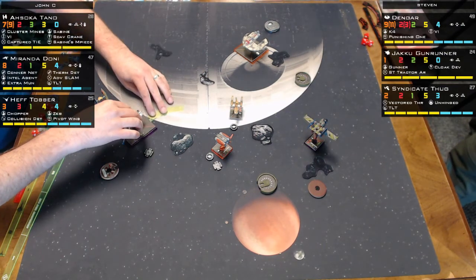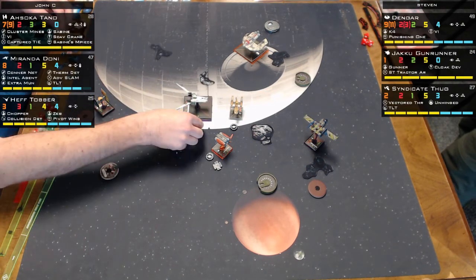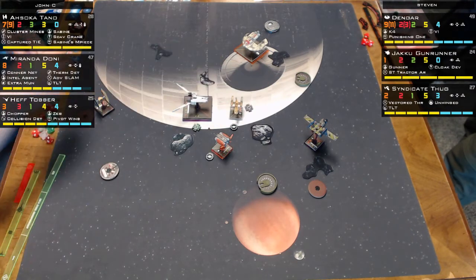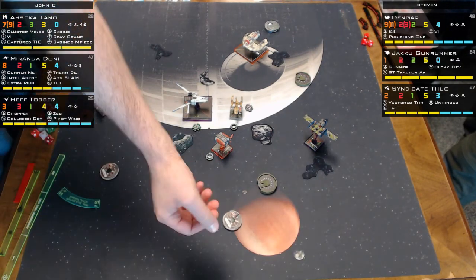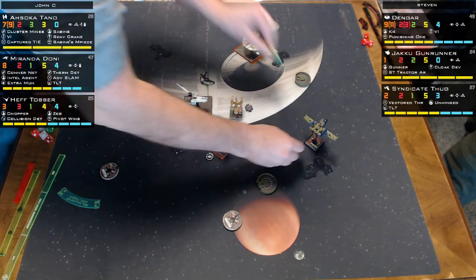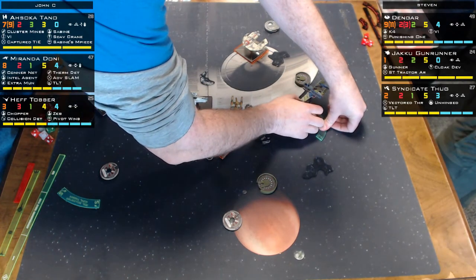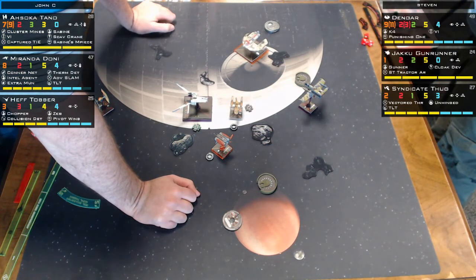The Y-wing is really hemmed in. There's no way to fit Dengar on this list with all the upgrades already there. They debate whether Punishing One is worth 12 points — going from two to three attack dice is a big deal, and it comes in the same pack as the Jump Master ship.